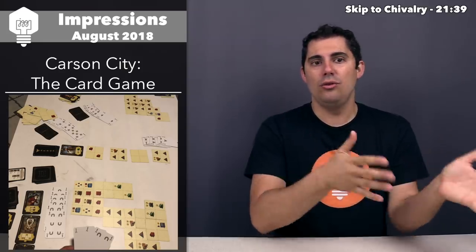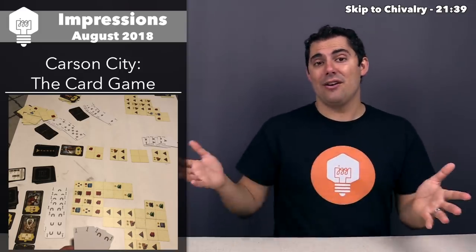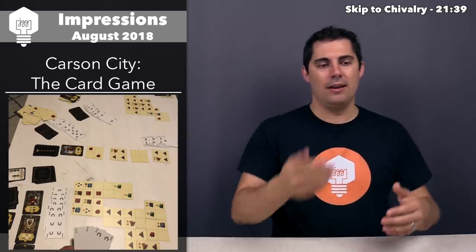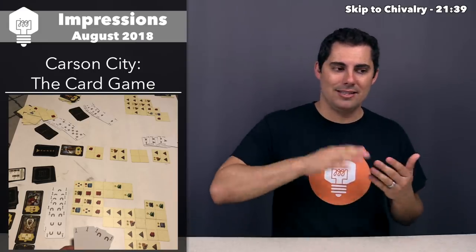You start each of the two phases — era one and era two — with nine cards in hand. On everyone's turn, we all simultaneously select one card, then reveal them. Whoever has the highest card drafts one of the options, the second highest drafts another, and so on until everybody has picked up either a terrain card or the one character card available that round. The bid card is placed face up in front of you, so it's a very streamlined simultaneous blind bid.